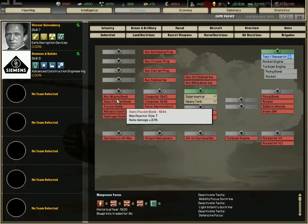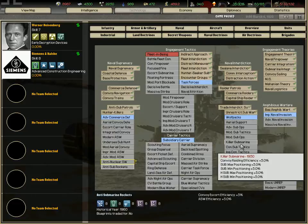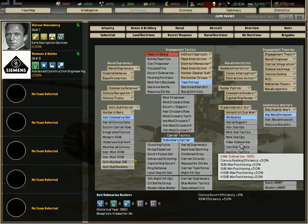Naval doctrines: one branch is for naval bombing, one for submarines, one for naval invasions. Naval invasions rely heavily on that technology — with 1916 base amphibious warfare you can attack with two marine divisions, but any divisions will have a much worse modifier when attacking a beachhead.